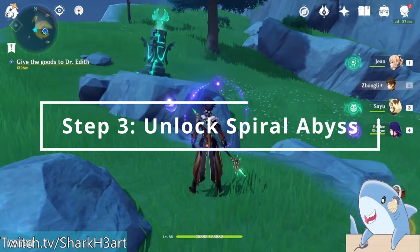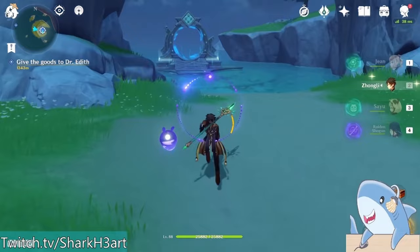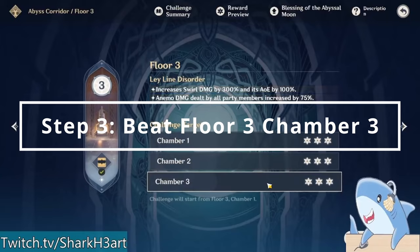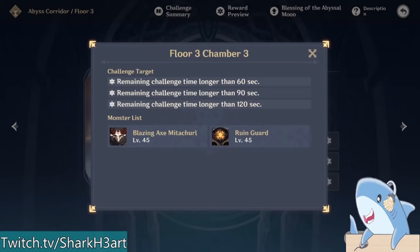Once there, do a quick pan with your camera and run towards the gate in the water. Clicking on this gate will unlock the Spiral Abyss as well as an easy way to teleport back here. You'll notice the Spiral Abyss has multiple floors, where you fight waves of enemies that get harder and harder with each floor. But to get Xiangling, you only need to beat Floor 3. Each floor in the Spiral Abyss has three chambers, so you simply need to beat Floor 3 and all three of its chambers, and then Xiangling will be yours.